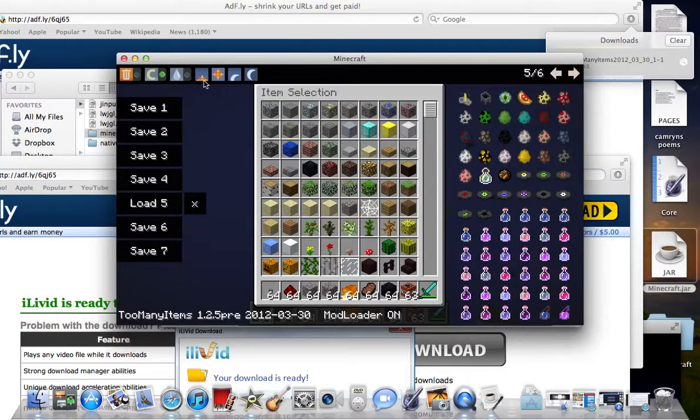And you can also do things like set time to sunrise, toggle downfall or the rain, go into creative mode or not creative mode. And that is the Too Many Items mod.